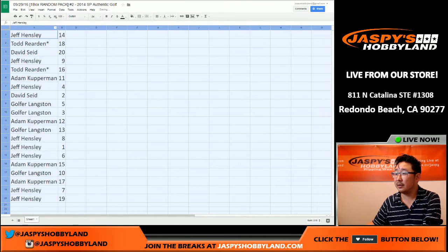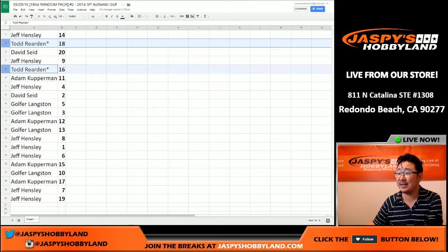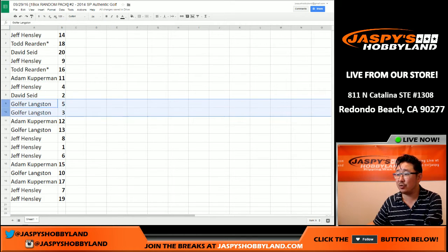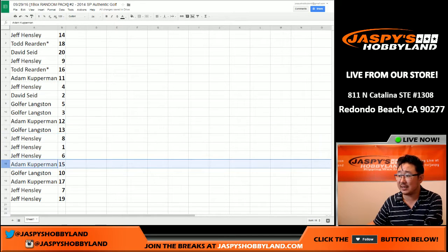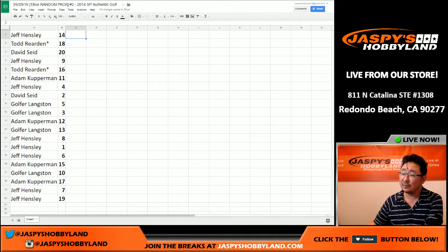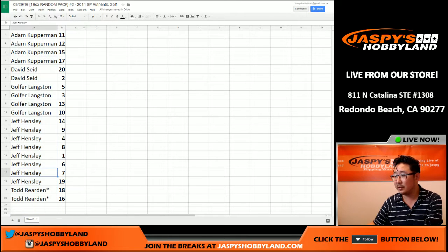Let's get everyone here. Alright, so Jeff with pack 14. Todd, last pack mojo — 18 and 16. David S pack 20. Jeff pack 9. Pack 11 for Adam. Jeff with 4. David, you got 2. Golfer Langston with 5 and 3. Adam Kay with 12. Tim, you've got 13. Jeff — 8, 1, and 6. Adam with 15. Langston with 10. Adam with 17. Jeff with 7 and 19. That's how it all shakes out. Let me alphabetize by name — sort by column A. Boom, so Jeff still has 7 and 19. It's been alphabetized correctly.